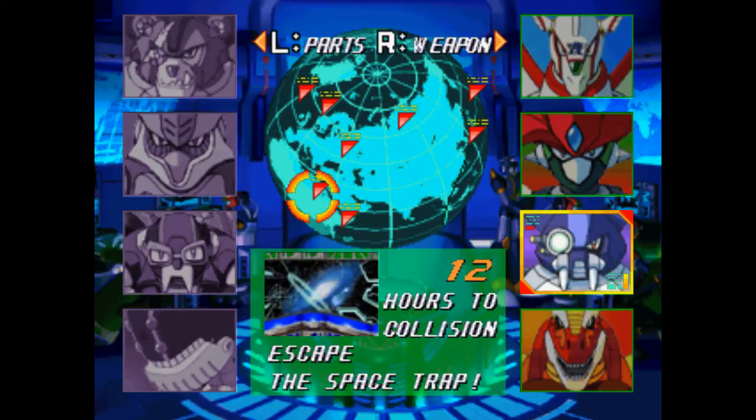To counteract the extremely long video we just had, this next one's going to be pretty short. I need a breather, so we're fighting one of the easiest bosses, Dark Dizzy. If it's any indicator on how easy he is, just look at that mugshot. Does he look like a walrus, or is it just me? And we all know how walruses are — not going to be hard.